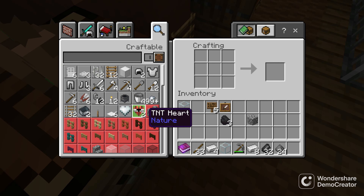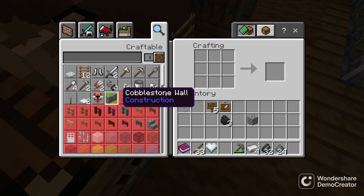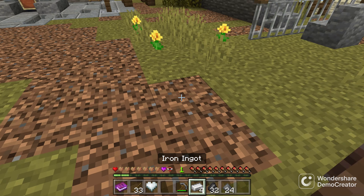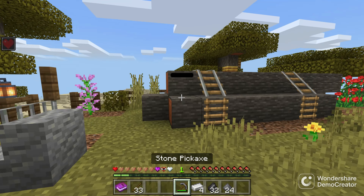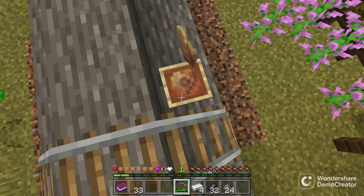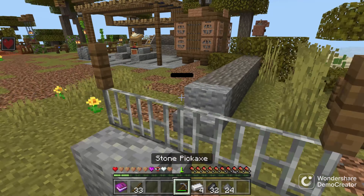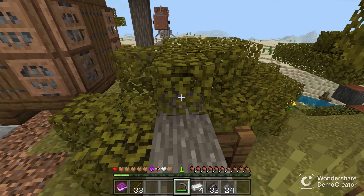Let's see our other heart crafting recipes — we can make two more TNT hearts. Iron heart! Oh, that's awesome. What we do need right now is obsidian. So what we are trying to find right now is obsidian to get the obsidian heart. For the blaze heart, we just need nether portal making materials.